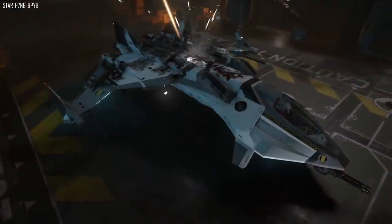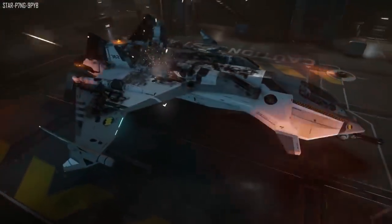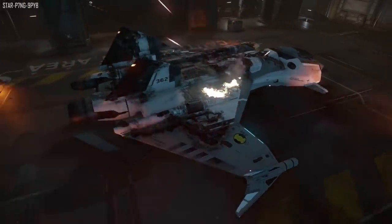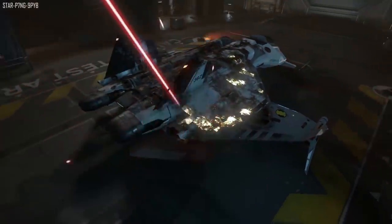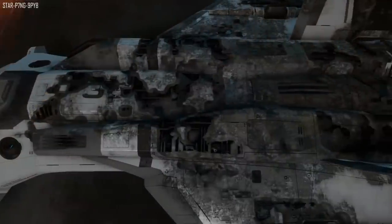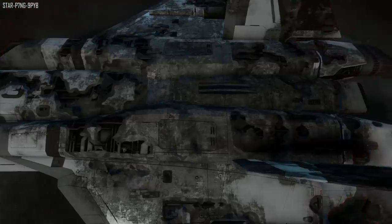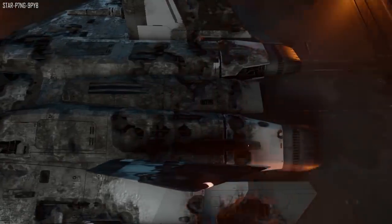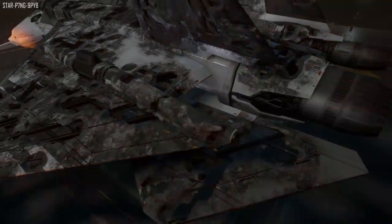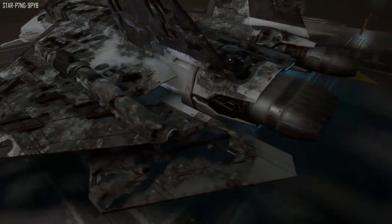Currently all ships have a simple health pool for individual areas of the ship. For example, the left wing or the right wing may have 500 hit points, the nose of the ship will have a thousand hit points, and the body has a thousand. As these sections take fire and damage the hit point pool begins to drain away, and once it reaches zero that section of the ship will be destroyed and snap off, or in most cases when the body reaches zero the ship will just explode.